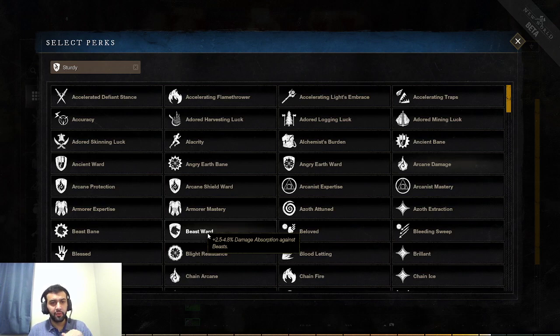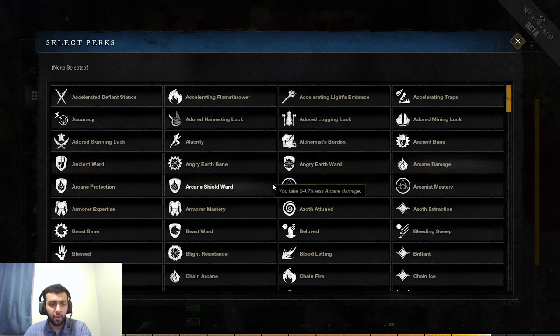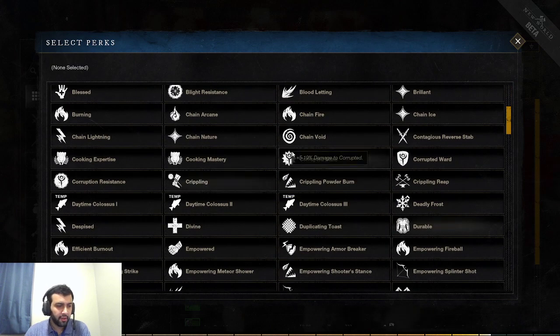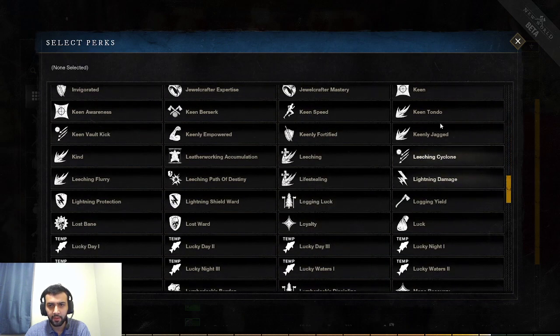That's it for the general perks — perks that are always active and not triggered by abilities. Next, we're going to be talking about ability-altering perks — triggered when you activate an ability. We're going to start with the Rapier weapon. There are 3 perks that stood out to me. The first one is going to be Keen Tondo.